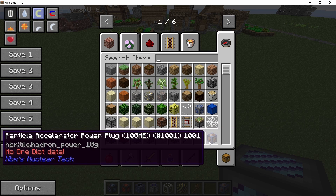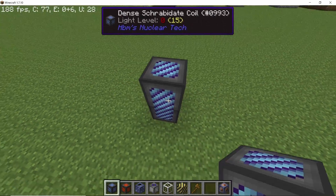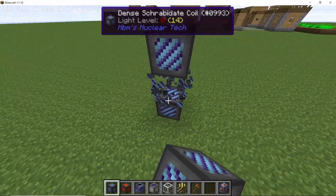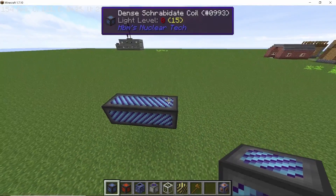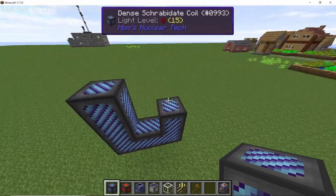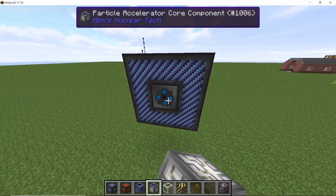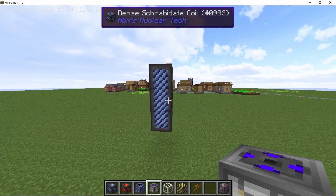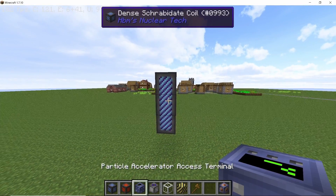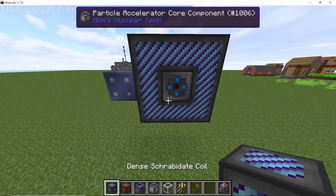To start, come up two blocks from the ground and then on the third block place your first dense shirby-dead coil. Convert this coil into a segment by making a three-by-three hollow square, and in the middle section place down your particle accelerator core component in the following orientation. Also in the middle, place down your particle accelerator access terminal so that you don't forget its place.